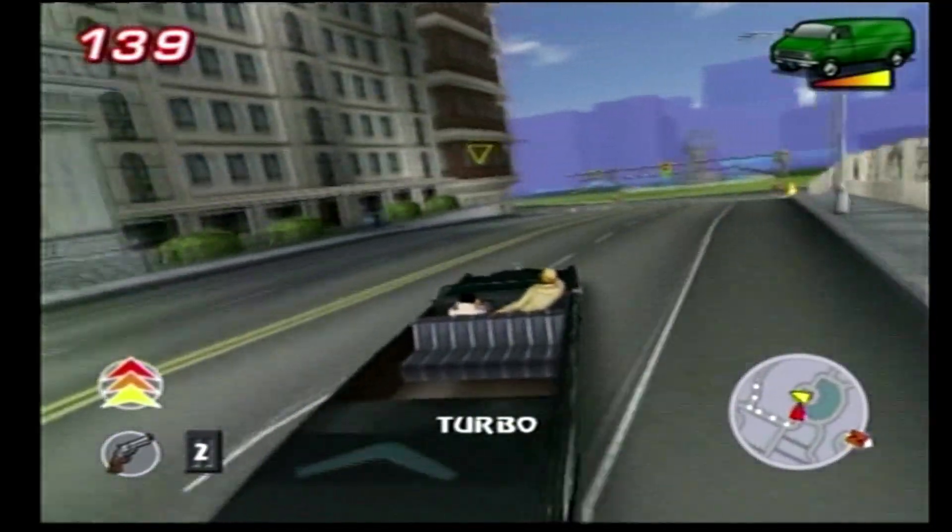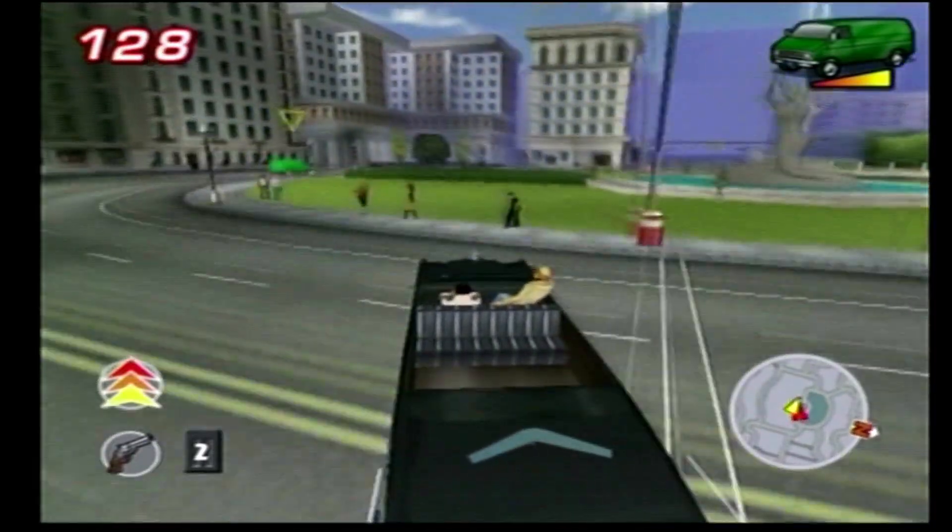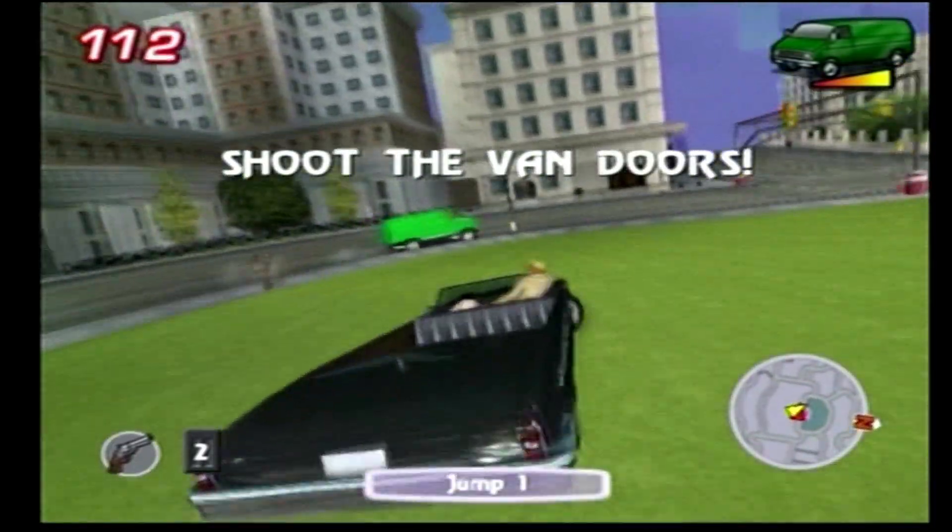You come around this turn, you're going to drive into the courtyard. You'll see the van over on your left — just cut through the grass, because you'll catch up with him a lot faster.